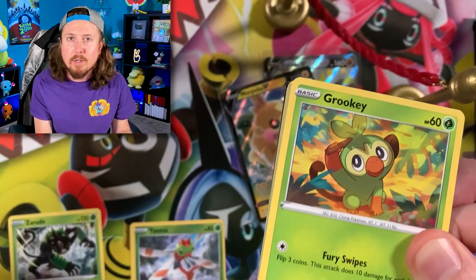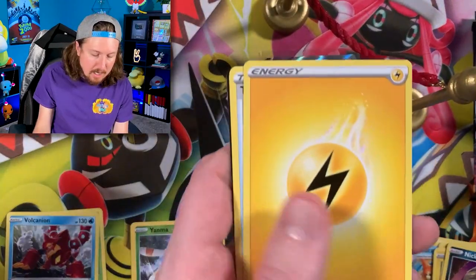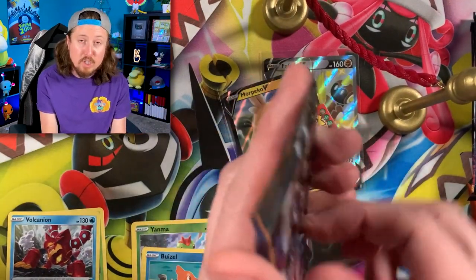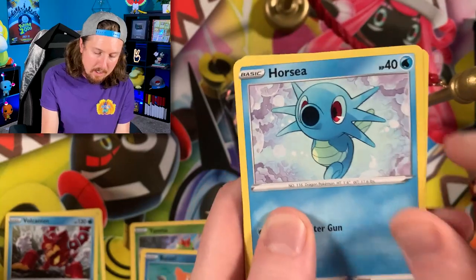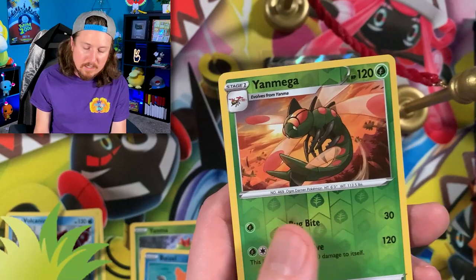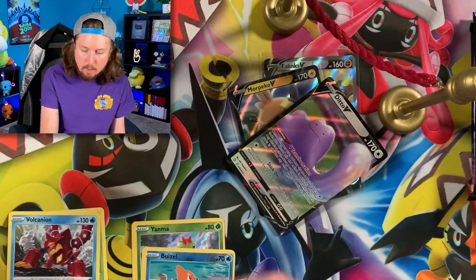I would really like to pull that Reverse Hollow Ball Guy. We got Buizel and a Volcanion for the Rare. Now, one thing we do not need is a Rainbow Rare Alcremie — we've pulled way too many of them. All the Rainbow Rare Alcremies pulled in today's video, that's four of them. Reverse Hollow Ball Guy, where you at? Ditto V — another Ultra Rare.